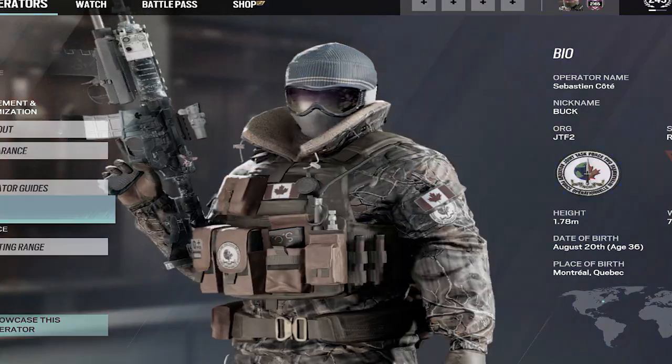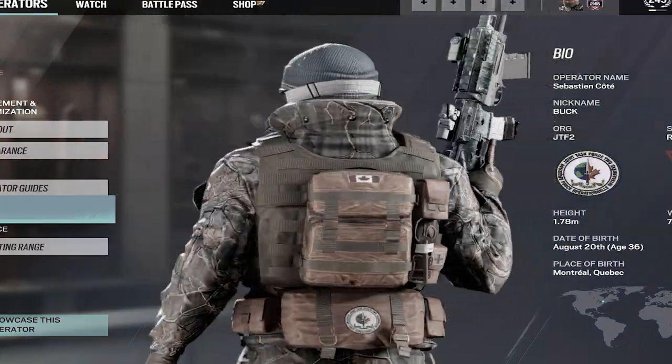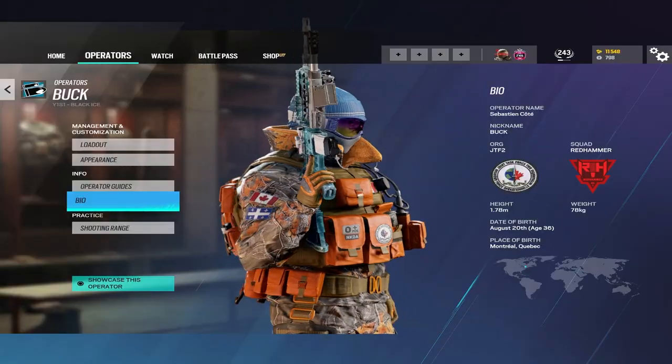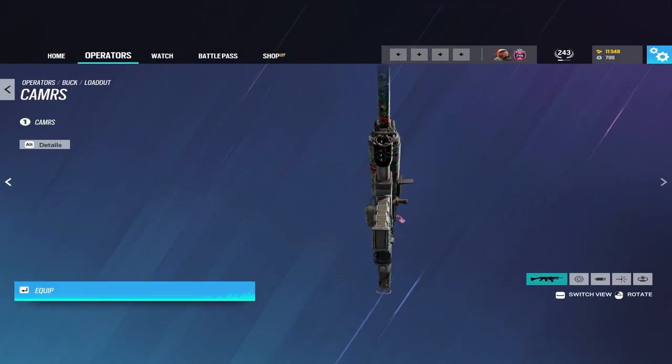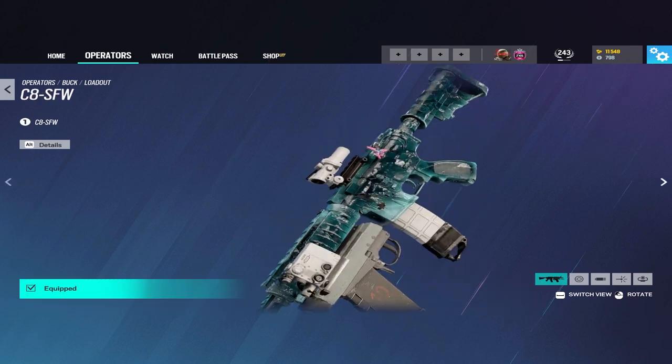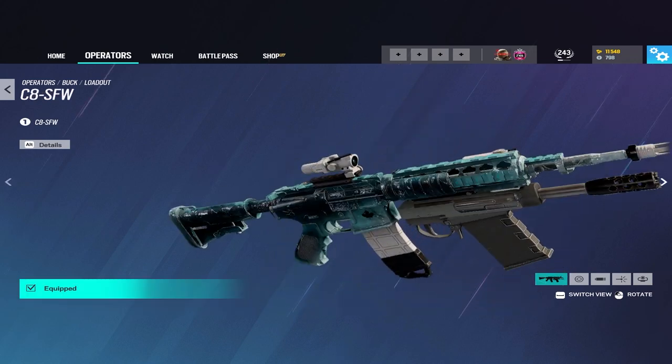The first thing I'm going to go over is Buck's loadout. Timestamps are below if you want to skip this section because I know most of you already know what he has. That being said, Buck has two primary options, the first of which being the C8 Assault Rifle and the second being the CAM RS DMR.